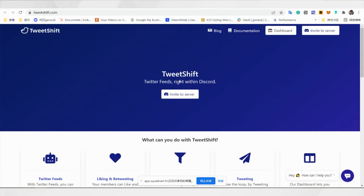Then there's another very useful bot: Tweet Shift. The main focus is to auto-forward any Twitter posts to the Discord channels, instead of the project manually forwarding to the server. This can also re-forward all the posts from Twitter, but not including retweets — just the tweets that the project made.